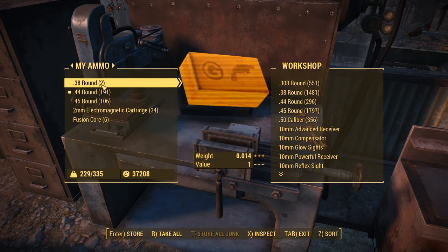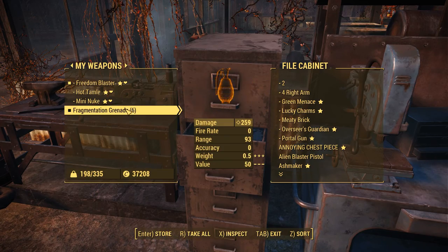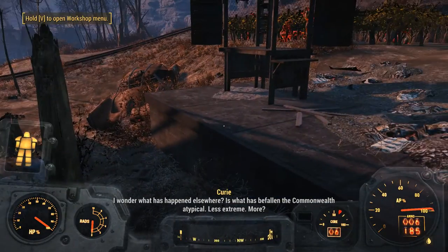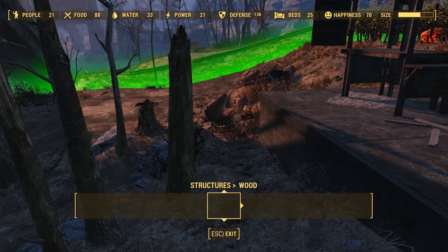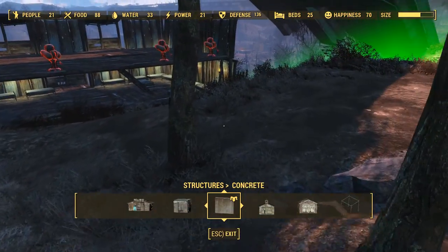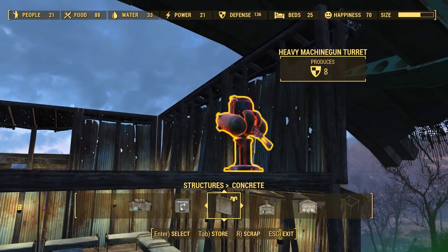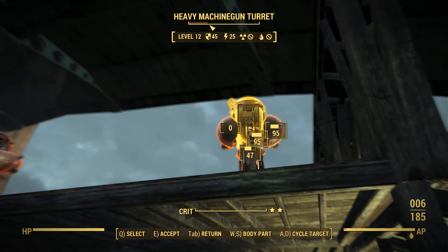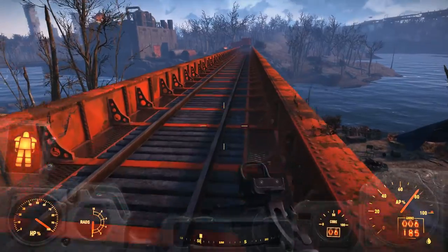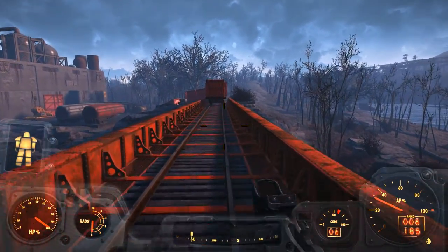I don't want the .38 ammo on me, obviously, or any extra weapons. We just turned all of what she had into usable resources — exchanged crap for caps. I don't know if the shipment is instantaneous. Let me check — Structures, Concrete, Floors. I now have 314 concrete to work with. I guess whenever I go to craft, it's just going to break the shipment down into concrete. I now have 311 more concrete to work with in Oberland.